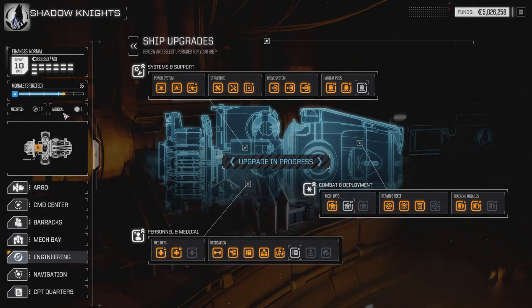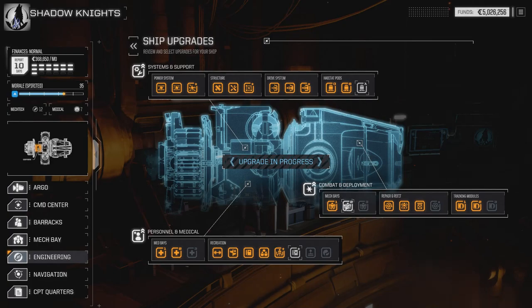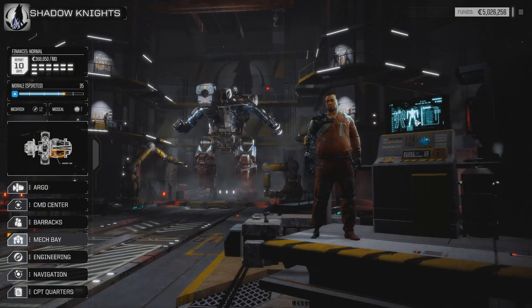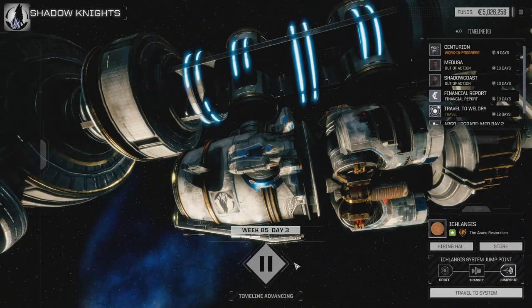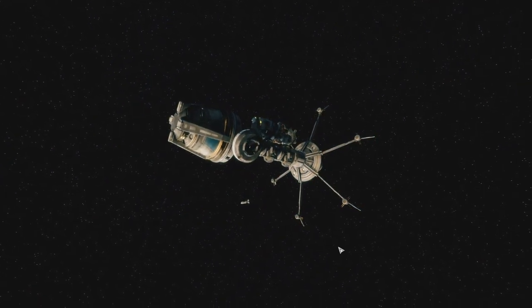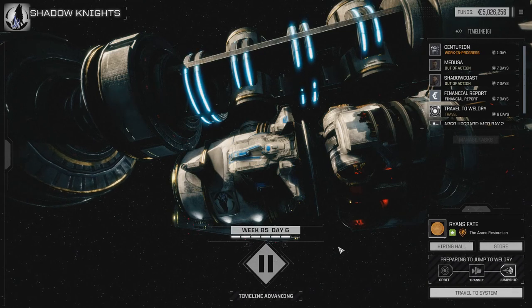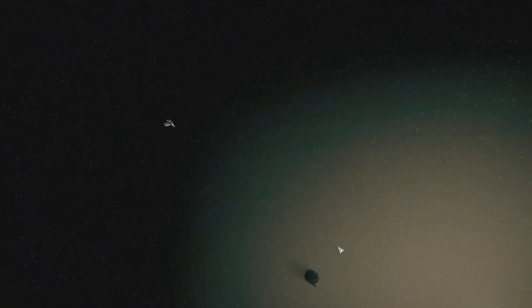Once we fully upgrade Recreation we'll add a second Mech Bay - I think that's good to have. We'll fully upgrade the Argo so we'll have three bays each with six. We're going to add back in a few mechs from storage and then add a bunch from DLC content. I definitely want a Raven, a Rifleman, we'll finish out a Vulcan, and maybe a Phoenix Hawk.